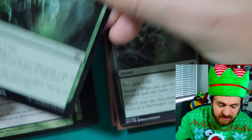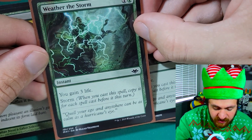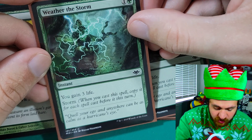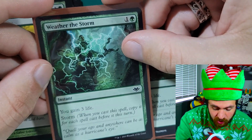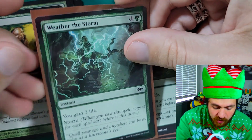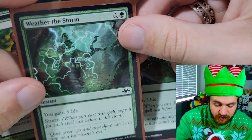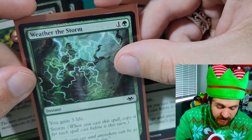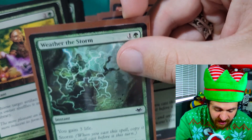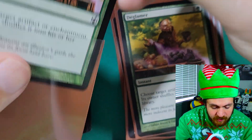Next: three copies of Weather the Storm — a two mana instant (one green, one colorless) that says you gain three life and has storm. Storm means when you cast a spell, you copy it for every other spell cast this turn. So if your opponent is playing burn or combo and they've cast three or four cards this turn, you play Weather the Storm and gain nine to twelve life. Storm cards are also resilient to counters because they can counter the main card, but it's already been copied three or four times.